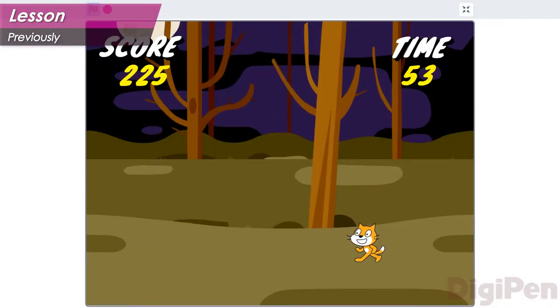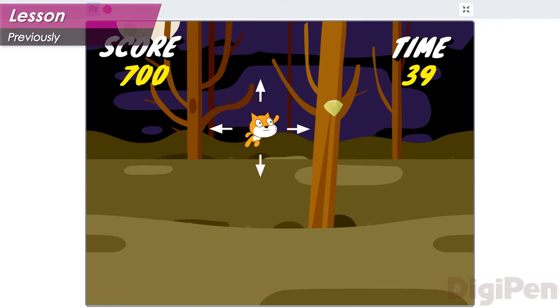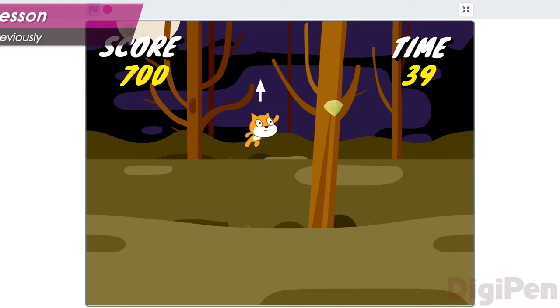Previously, we introduced a game called Crystal Cat. Most of the fun of playing Crystal Cat comes from how it feels to make the hero move and jump, and these actions depend on three numbers: movement speed, jump speed, and the strength of gravity. We've already talked about movement speed, which controls how quickly the hero moves from side to side. Now let's focus on jump speed.